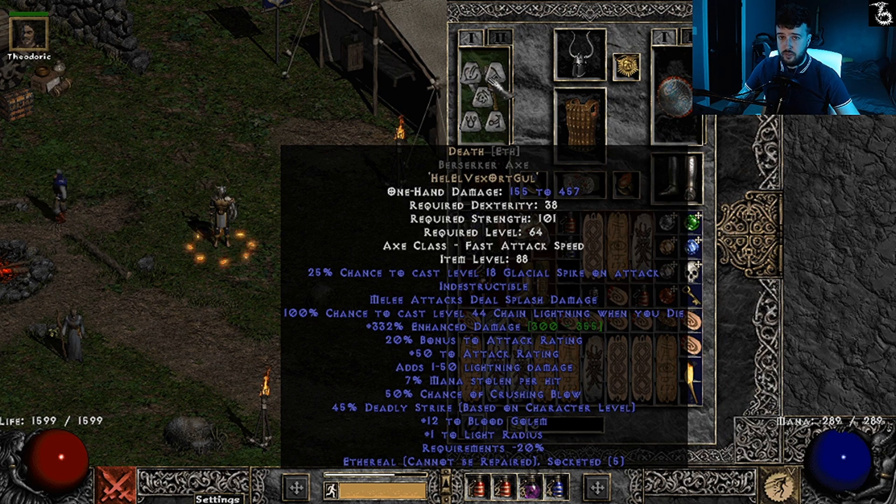I did make a Grief prior to this, and as you'll find out later, I went into PD2 blindly and realized they took off the ignores target defense. I forget if it had a fade proc — maybe that was Fortitude — but it wasn't the same weapon, so I ended up making a Death again instead.